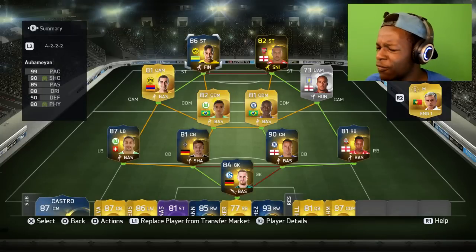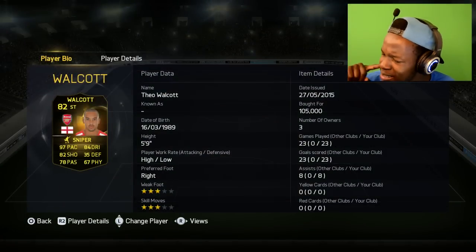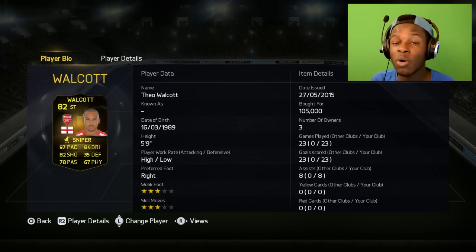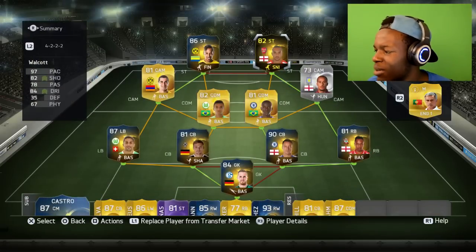Next up we have Walcott — once again pacey as anything with 97 pace, 84 dribbling, and 82 shooting. He's an OP player and only cost me 105k coins, which is pretty cheap considering what he can do in-game. I'm playing him right next to Aubameyang.